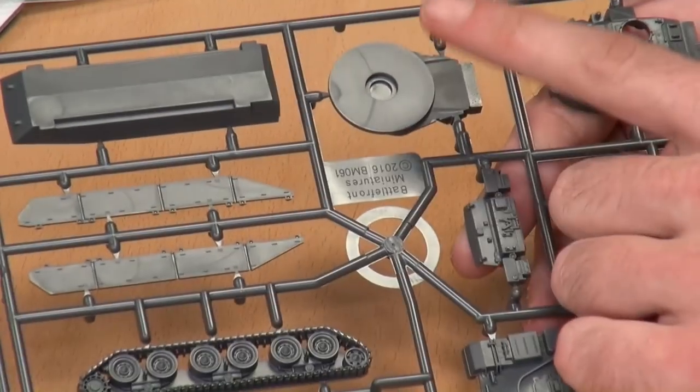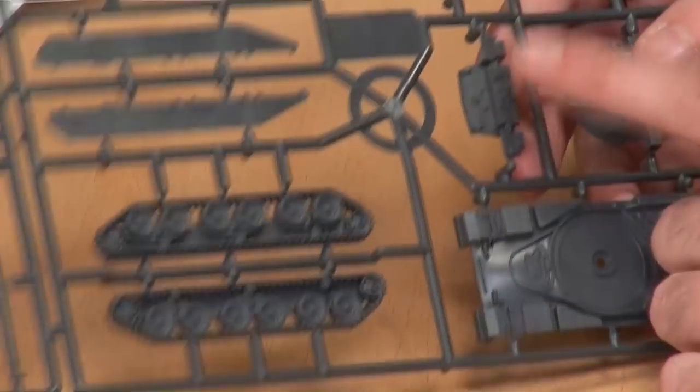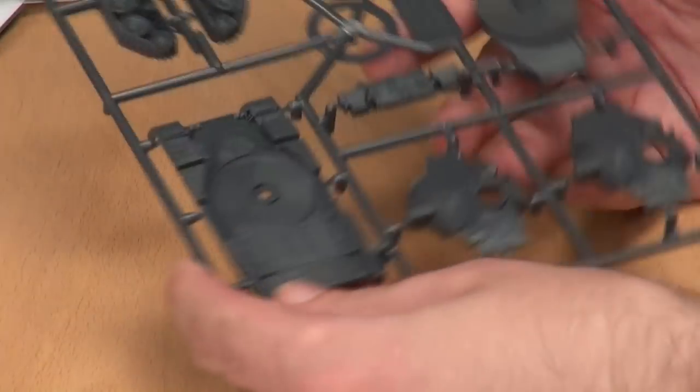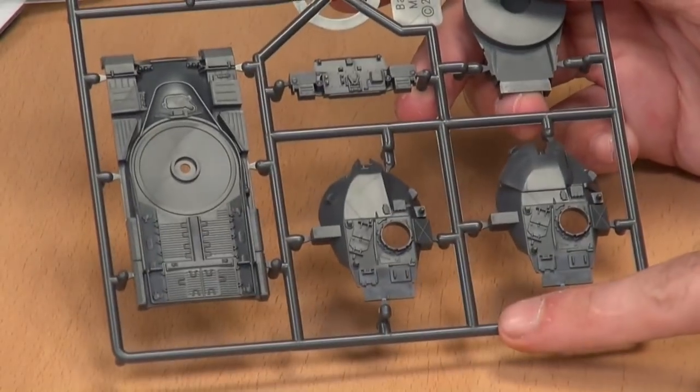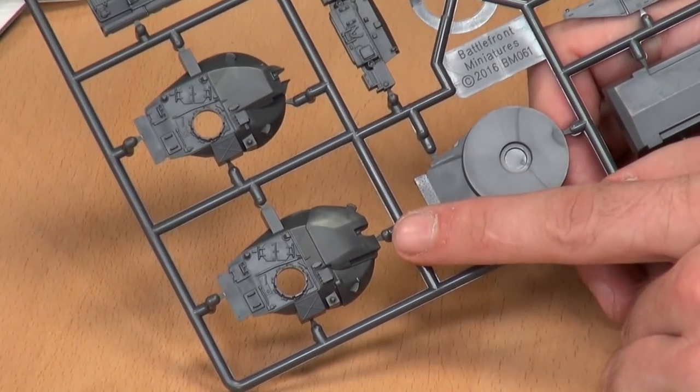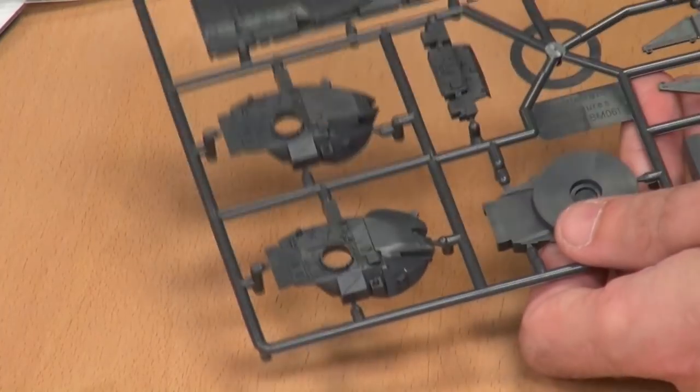Then you've got the tracks — cast as two simple nice pieces — the side skirts, the lower hull, the lower part of the turret, the rear of the lower hull, the upper hull, and then two variants of turret. This would be the Stillbrew one, because it's got more weight to it. The Stillbrew was basically a giant armor package put on the Chieftain in the mid-80s to make them more formidable.